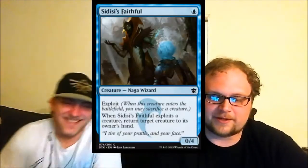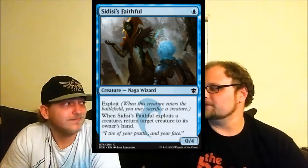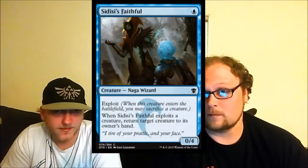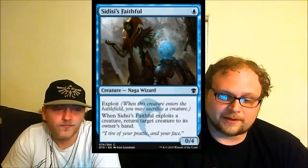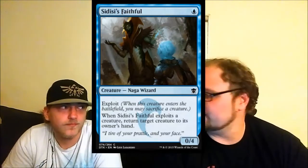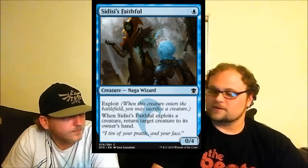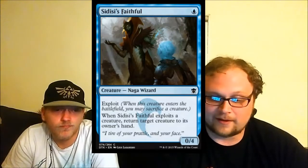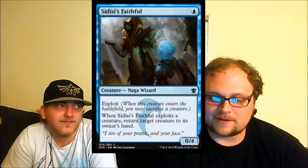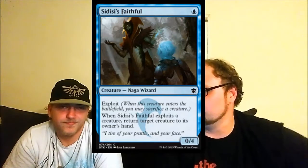Sidisi's Faithful — a one-mana zero-four that on exploit bounces target creature. The problem with the exploit: you sacrifice one of your guys forever just to bounce their guy, and they get to play their guy again. But for all intents and purposes this could be fine — bounce is fine, especially with all the plus-one plus-one counters running around in this set. I just can't get over sacrificing a guy permanently so they get their guy back and look at you with a grin.